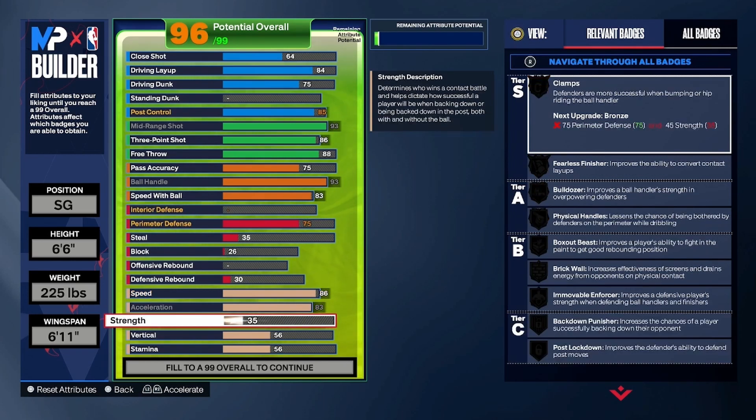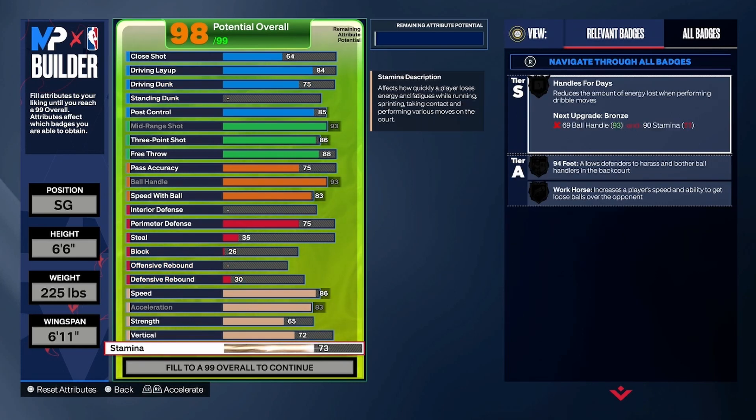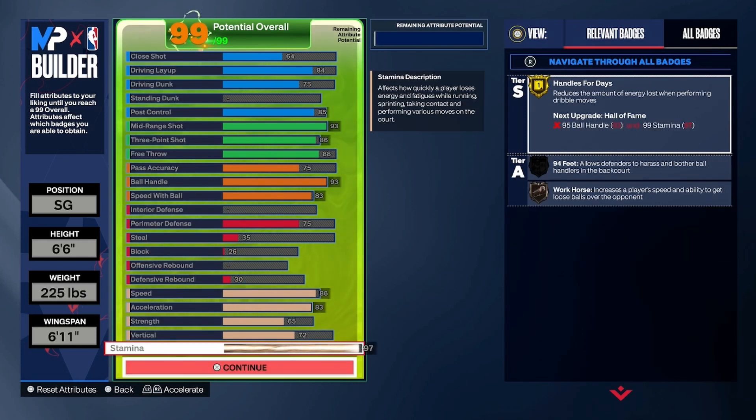Strength — this is not a weak build, it has a 65 strength, so you get Silver Physical Handles, Silver Fearless Finisher, and Bronze Clamps. For vertical, take this up to a 72 — you get Posterizer on Bronze and Aerial Wizard on Gold. Last but not least, stamina put this up to 97, which caps out the build, and you got Gold Handles for Days and Bronze Workhorse.